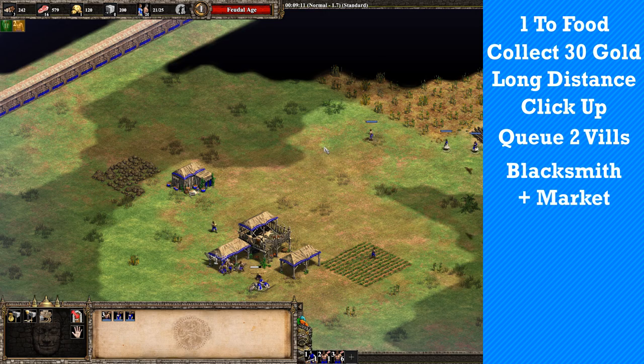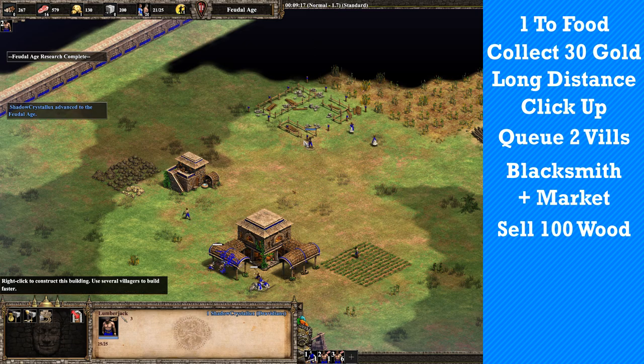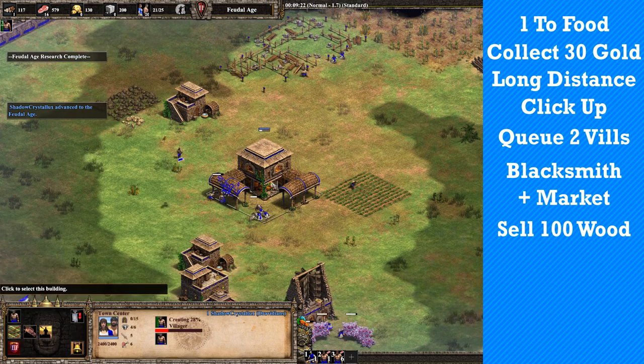When you arrive in the feudal age, use your 3 wood villagers to make a blacksmith and a market and sell 100 wood. The 2 villagers you have queued up should go to the woodline.